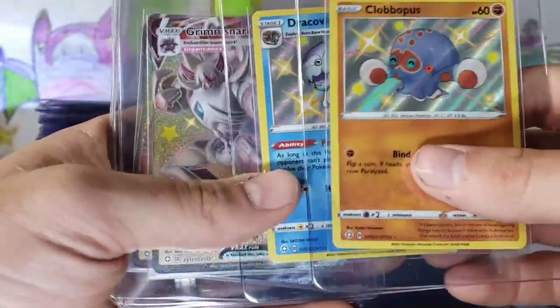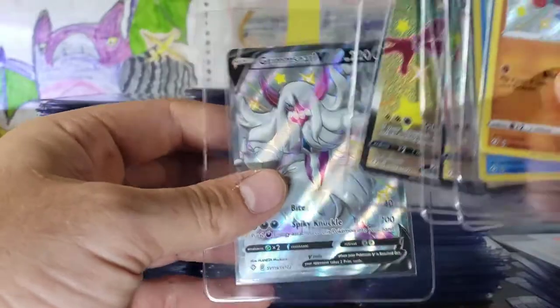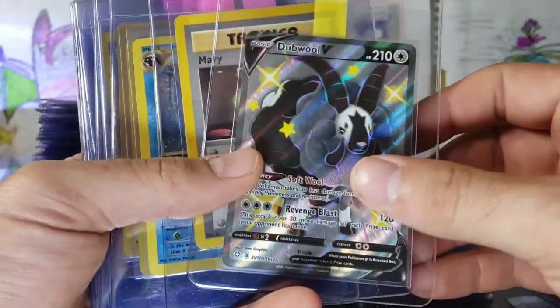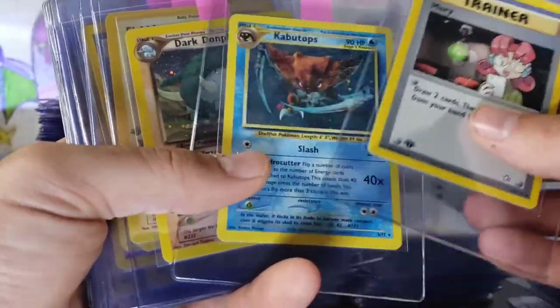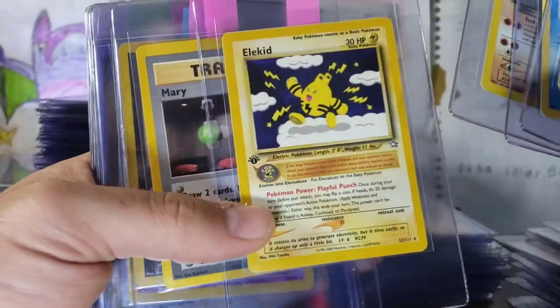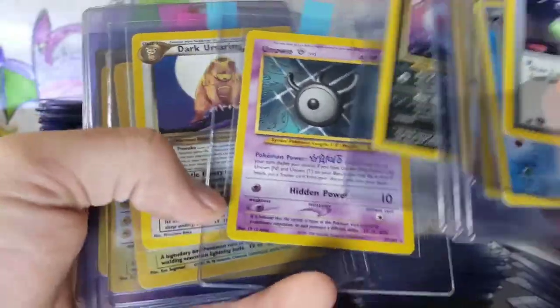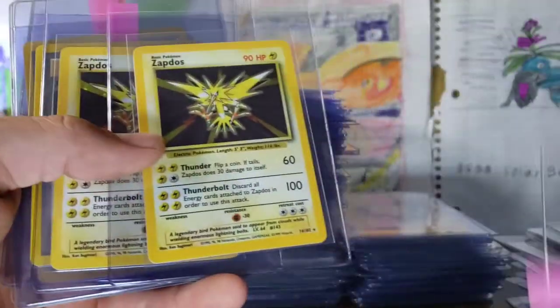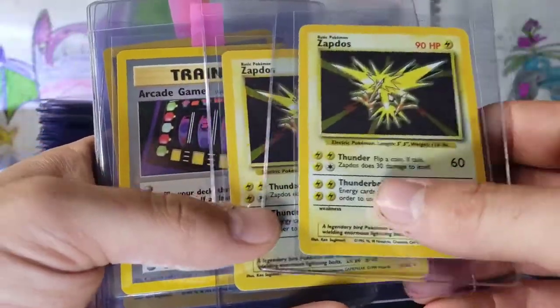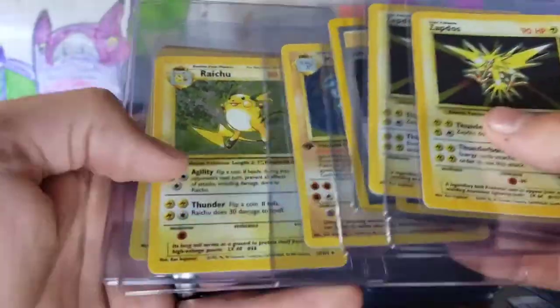Some Shiny Vault — Clobbopus, Dracovish, Grimmsnarl, Lapras, Toxtricity, Grimmsnarl V. Dubwool. Fairy Trainer from Neo Discovery, Neo Revelations. More First Edition Non-Holographic Sneasel. This is just a rare Unknown that's like perfect. Dark Ursaring. We have a Base Set Zapdos — another Base Set Zapdos. First Edition Machamp. Raichu Base Set, Magneton, another Magneton.